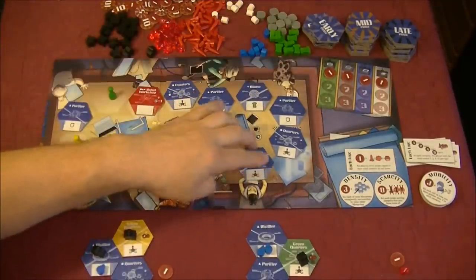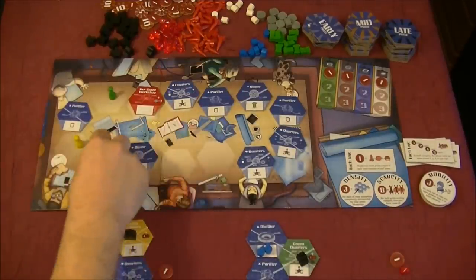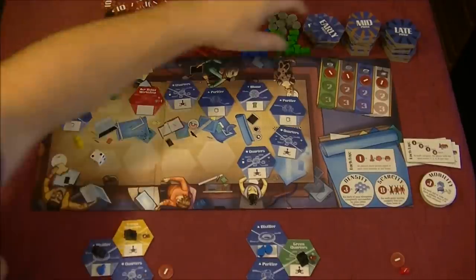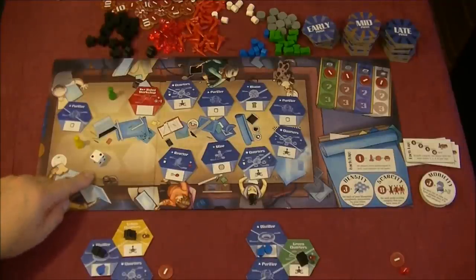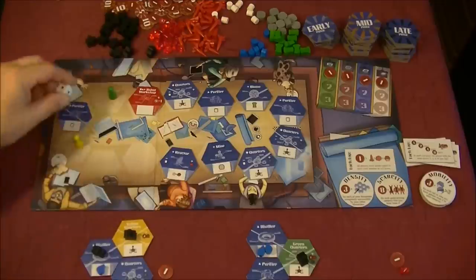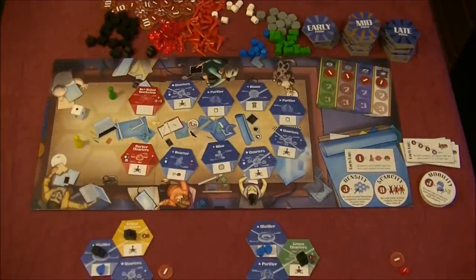We have an empty space to fill, and one tile gets passed over and removed. We fill in and now it's the white player's turn — moving forward one two, removing that tile and filling in new tiles again. White goes again since they're at the back, rolling and moving forward one space to a purifier, removing it and filling in the space. Now it's yellow's turn.